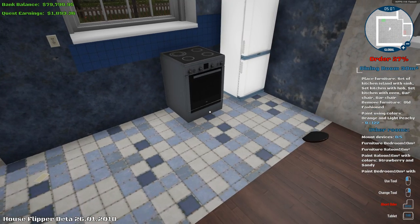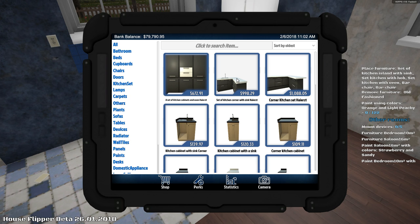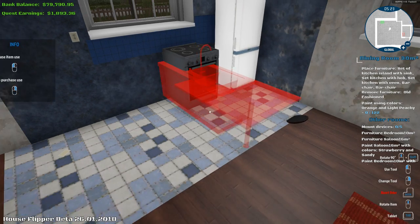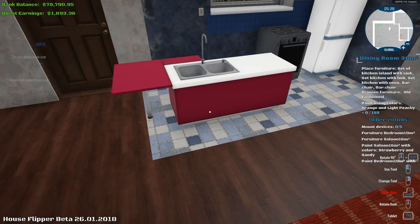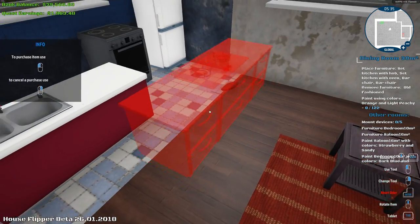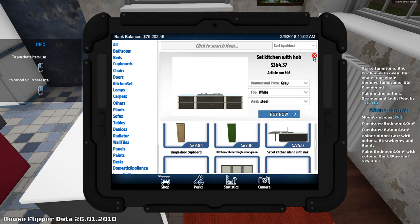So we need to place furniture — set of kitchen sink. Isn't our kitchen area the kitchen set? Kitchen sink, set of kitchen island with sink, kitchen island with sink, kitchen cabinet with sink — kitchen island set with sink, here we go. Okay, it's pink, you can choose the color I think. Okay, set of kitchen with hob — that's the burner thing. Kitchen with oven. Geez Louise, man, this stuff's expensive.